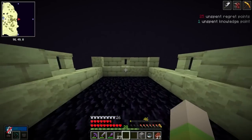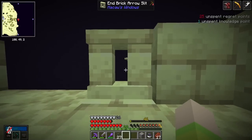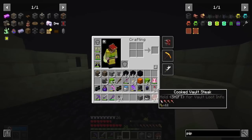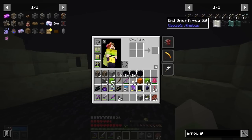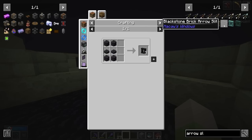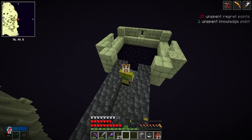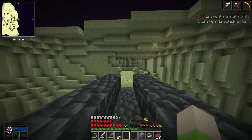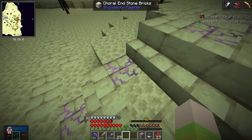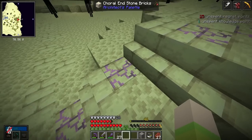Someone also built a cool little path that goes through one of the pillars. There's a random well here that leads to where you spawn in for the End. What are these — end brick arrow slits? There are arrow slits in the game where you can shoot your bow through. Apparently there are like seven different types of arrow slit blocks you can make — stone, cobblestone, and more. There are so many cool building blocks in modded Minecraft. For instance, these coral end stone bricks look really cool — they're crafted with end stone brick and chorus fruit.